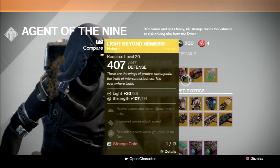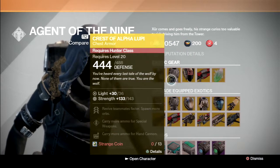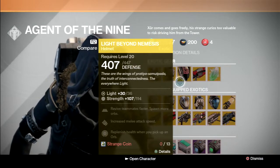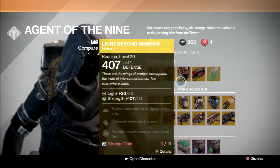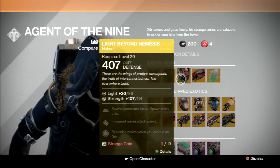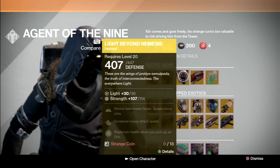Light Beyond Nemesis for the Warlock — it's a decent helmet, basically the same thing as the Crest of Alpha Lupi except it's a helmet. The only difference is this replenishes health when you pick up an orb. So if you don't already have that perk on your raid helmet or any other helmets, this is decent for Crota's Hard Mode.